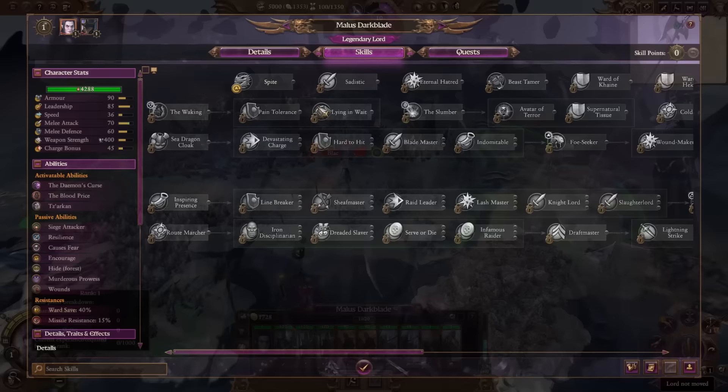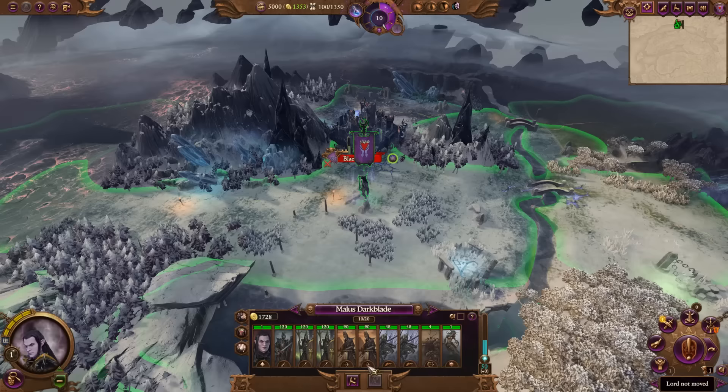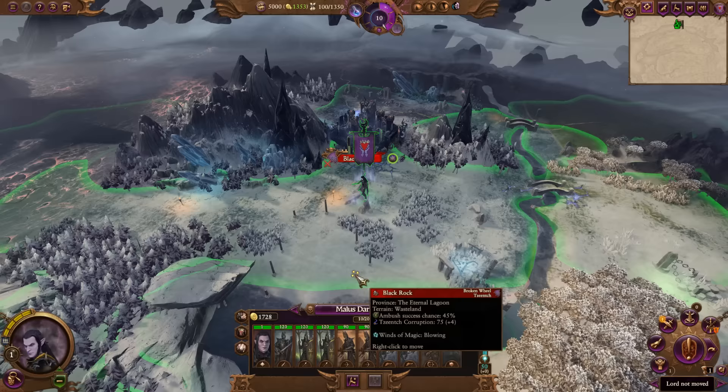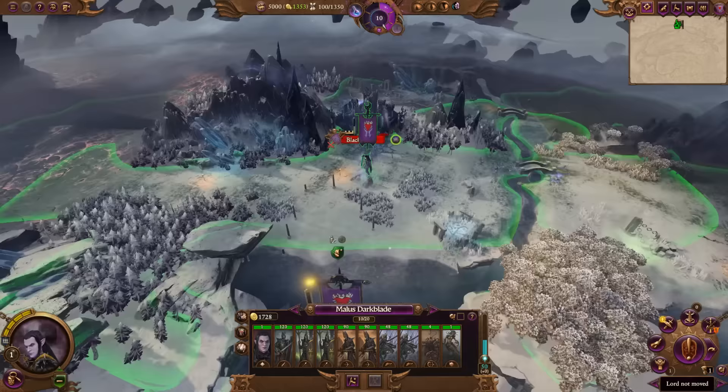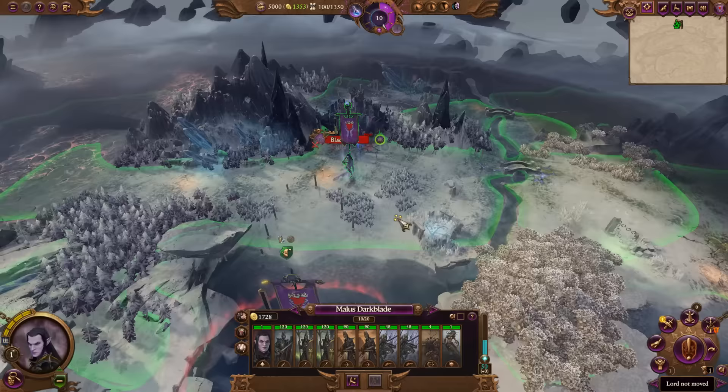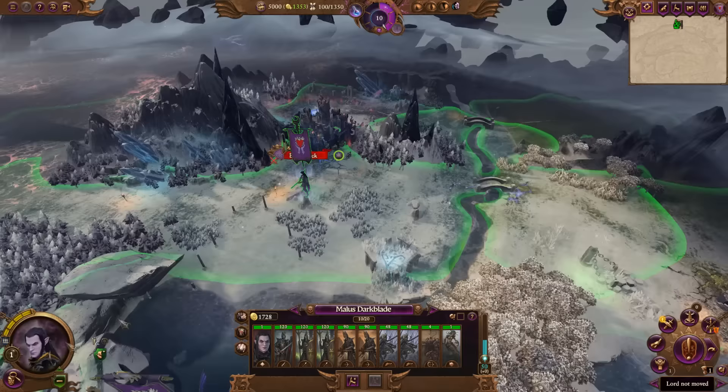Right now I can't occupy any settlements because I don't have access to Spite — I need to get to rank 7 to unlock Spite. This is where I had trouble with other factions: technically all conditions were available but they didn't have access to mounts easily. One faction I considered was Vampire Coast since they can recruit and potentially do the movement exploit over water, but they don't have easy access to mounts. Malus Darkblade is the best early game one-man Doomstack since you've got access to Sarkhan right away.